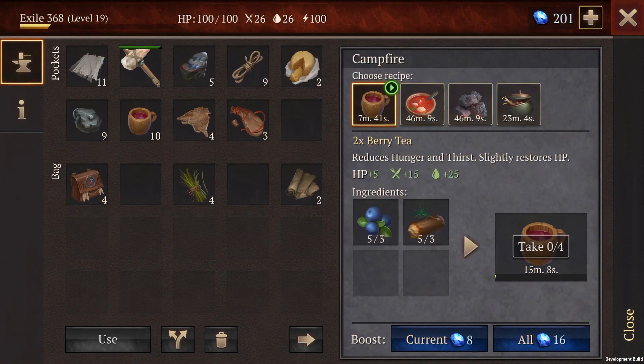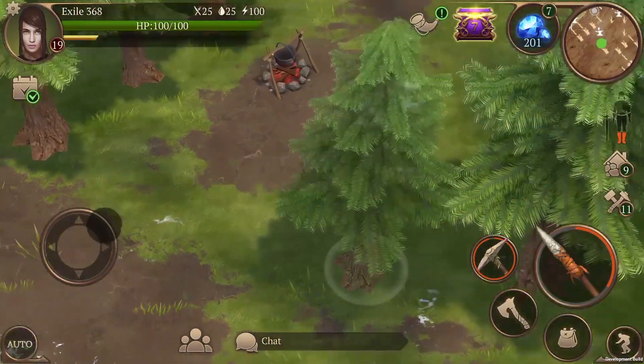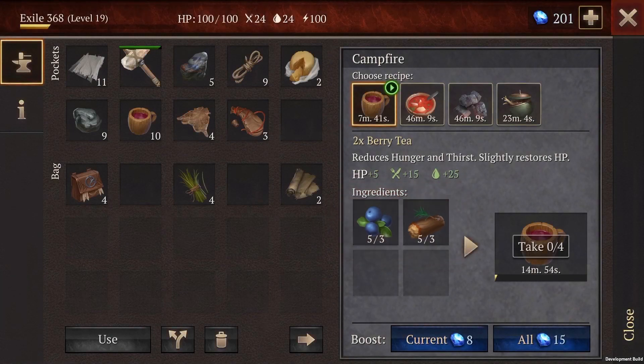So now you have the basics. Let's go over the workstation interface and what it all means. You'll see that the toolbox icon will show here when you are close enough to interact with the workstation. Tap on it to bring up the interface. The recipe list showing all the required materials is here, and as we mentioned earlier, some recipes will require fuel. This shows here in the interface.